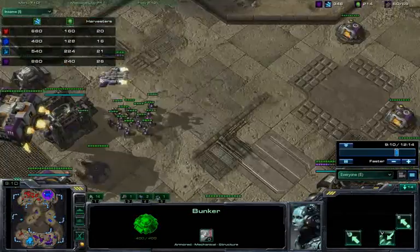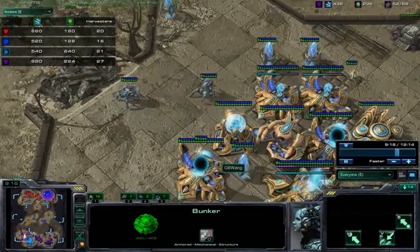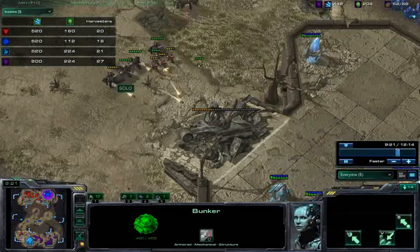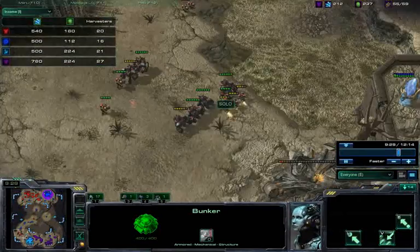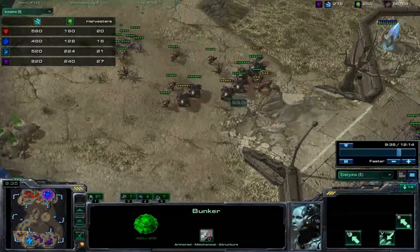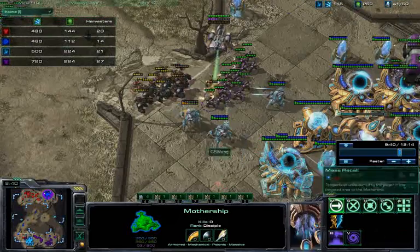You can't keep making bunkers, and it's getting very critical. My four gates are finally starting to come up, so I'm finally going to be able to get some real units into the army. But we have to deal with Terran as well. The rocks have just come down, and here they come to engage with the full force of their army — and the Mothership comes out just in the nick of time.